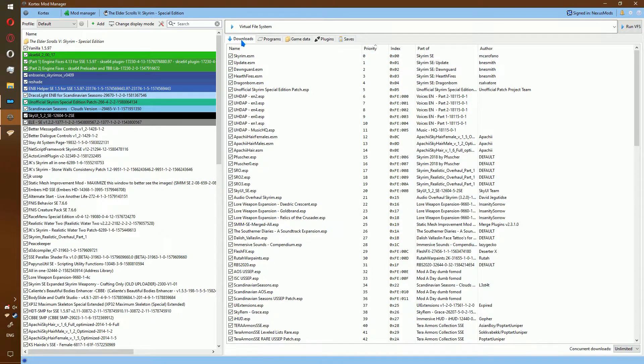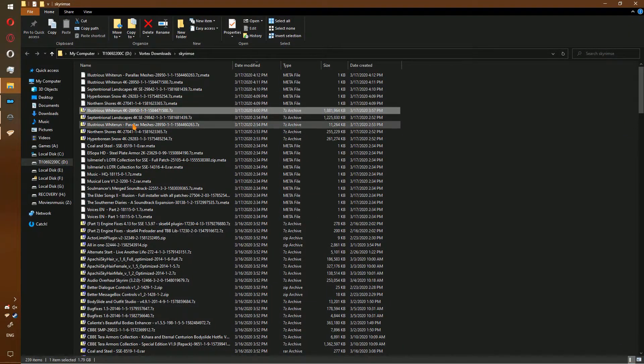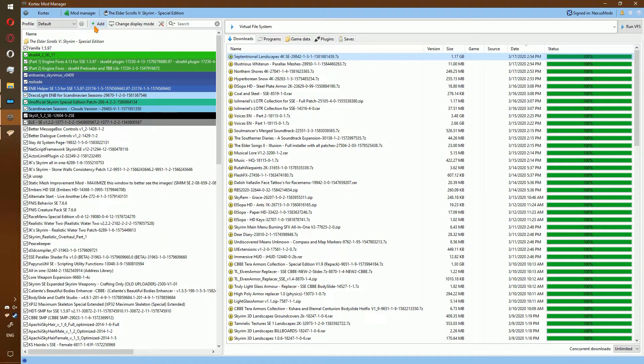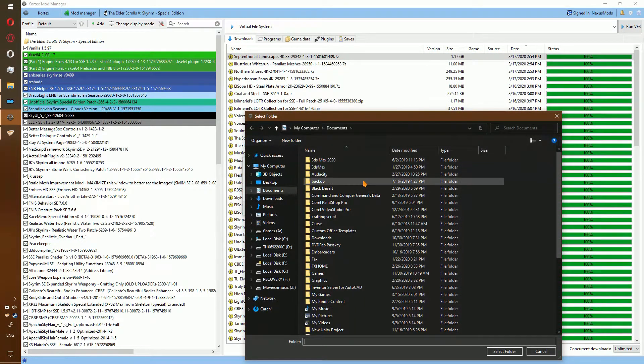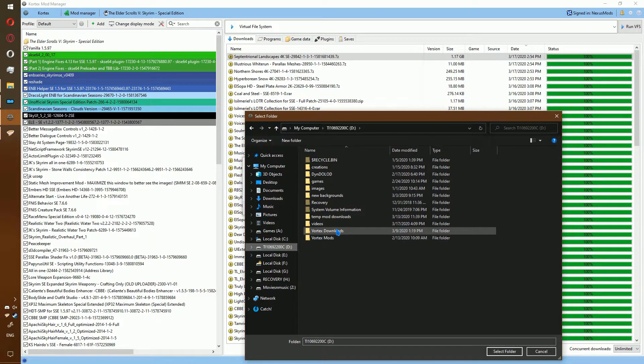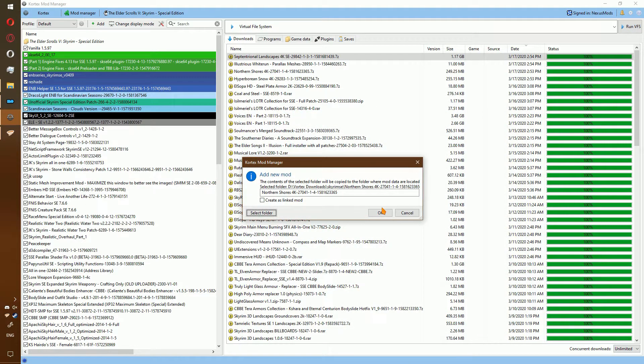For Cortex, go ahead and open the location. We're going to have to extract all five. Now that they're extracted, let's go ahead and install them to Cortex — a new mod from folder for each one of these. Let's start with Northern Shore. And, okay.